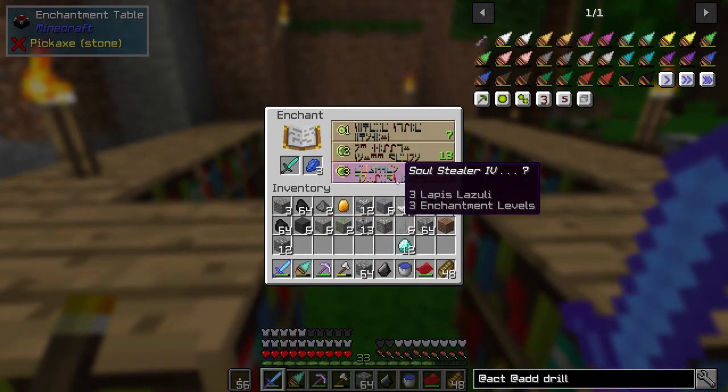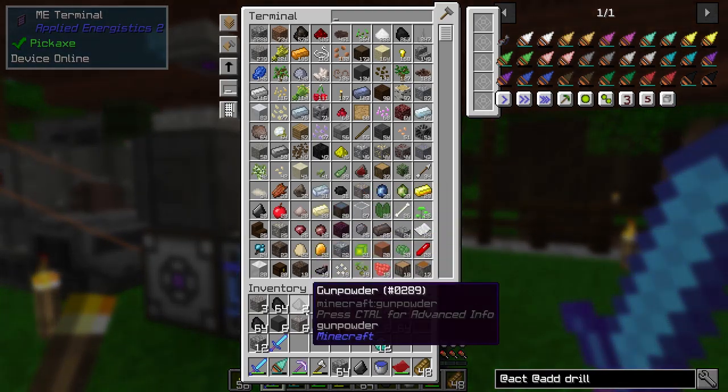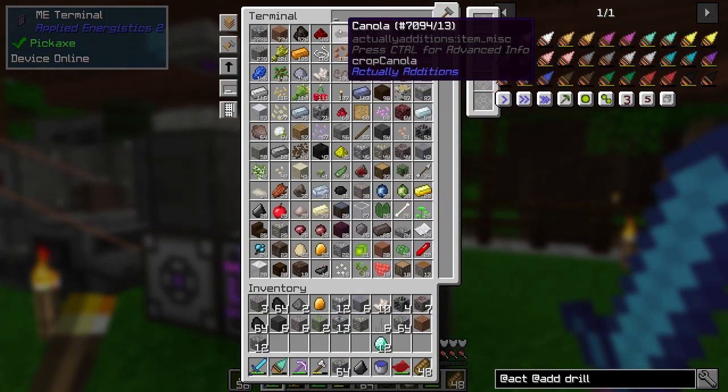So we'll see how this goes. Sharpness, soul stealer, unbreaking — not great, not exactly what I was after. So I'm going to go ahead and store that. Actually, you know what — diamond...